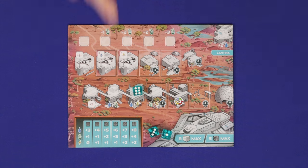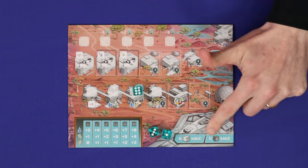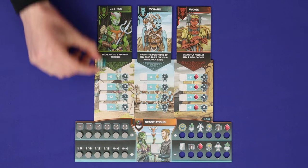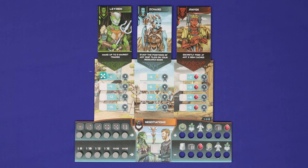As you'll recall you receive three dice in setup, but you have a total of 13 available in your colour. The maximum number of dice to take into a round is five. The next two actions — the depository and negotiations — are major sources of your victory points, but they are places from which you'll never get your dice back.